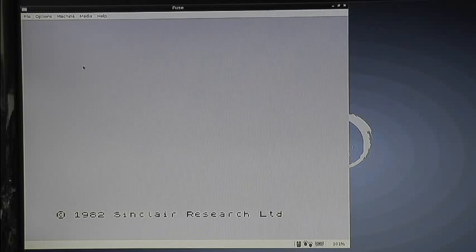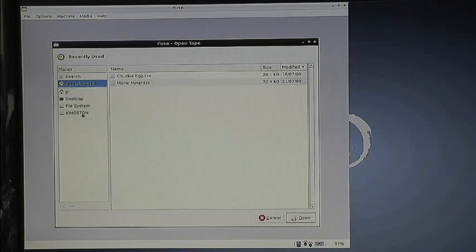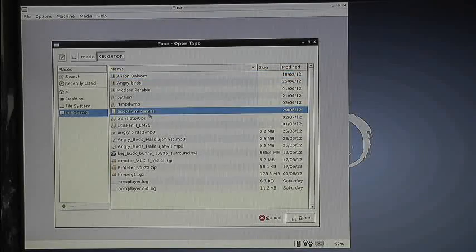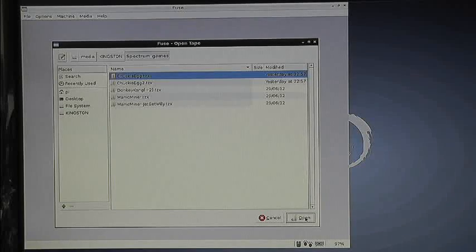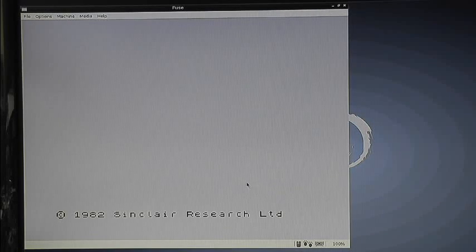Now we're going to load a game. So we'll go to Media > Tape > Open. After a couple of seconds it gives you the file opening menu. I've got my games on a Kingston memory stick under Spectrum Games, so I'm going to open that and choose Manic Miner and open the actual game file itself. That simulates putting the tape in the machine.